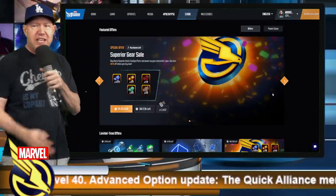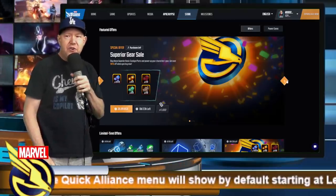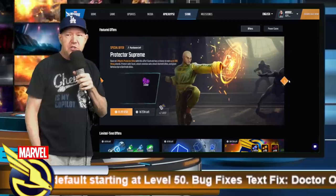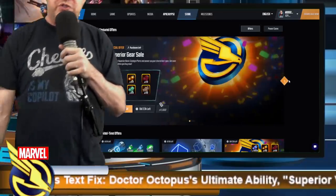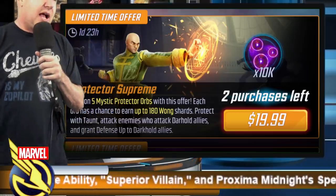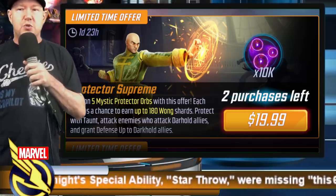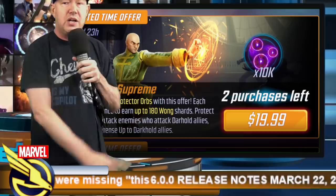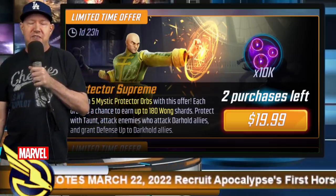In the web store we've got the revolving carousel with some horrible orange gear offers, a horrible teal gear offer, and they also added a Wong offer. Toggling over — Protector Supreme — we've got five orbs here. I value these orbs at $3 a piece. These give a minimum of 6, average of 9.3, with an opportunity to give 180, although that rarely happens. So I value this at $15.